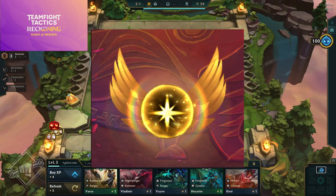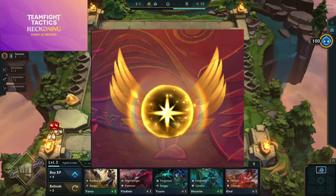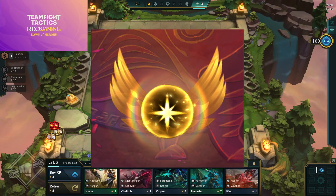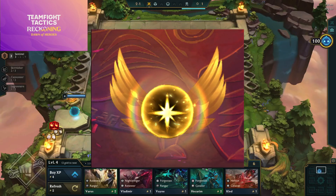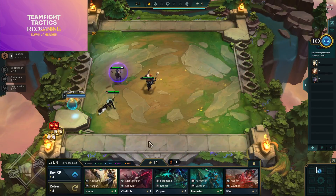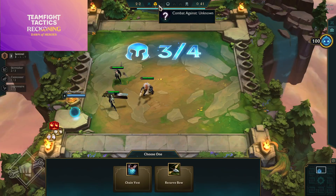The other new mechanic is Radiant Blessing. As soon as you drop below 40 health, you receive a Radiant Blessing — every player gets one every single game. Similar to Lucky Lantern from Set 4.5, every player gets the same thing. It's a comeback mechanic giving you a couple of buffs when you drop below 40 health. An interesting play is that high-health players can see what a blessing-recipient gets and potentially sack rounds to pursue that loot.